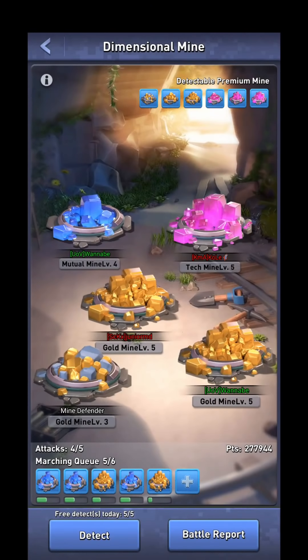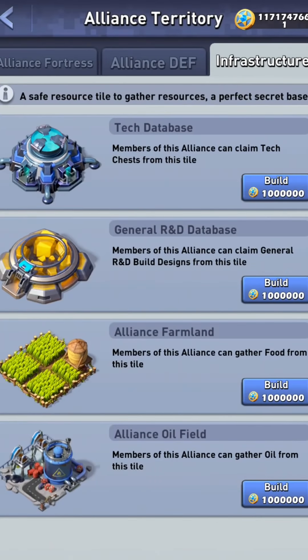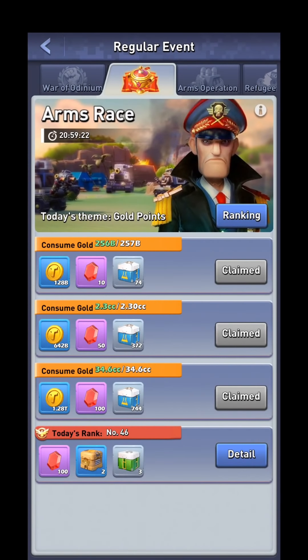Let's move on to some free methods. We've talked about Warhammers being the most efficient use of your energy for tech chests, but there is also the dimensional mines. Once you reach a high enough level to unlock this feature, you can attack things in the dimensional mines up to 5 times per day and start gathering there. You can attack pink crystals, and when you do they give you tech chests as a reward. Depending on the level of the node you attack, you get different amounts — starting at level 1, maxing out at level 5 which gives you 150 tech chests per hour, and you can stay in there for 11 hours. Also, if your alliance has enough tokens, they can build a tech database on the map within alliance territory where you can send a march to gather tech chests. These facilities cannot be attacked. You can also build an R&D database that works the same way.